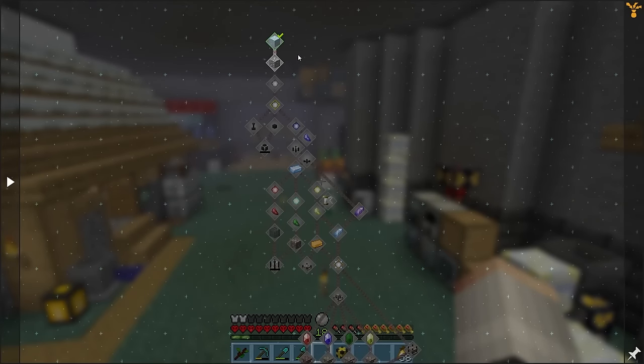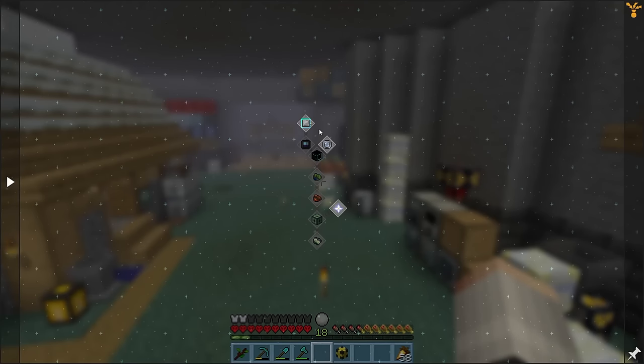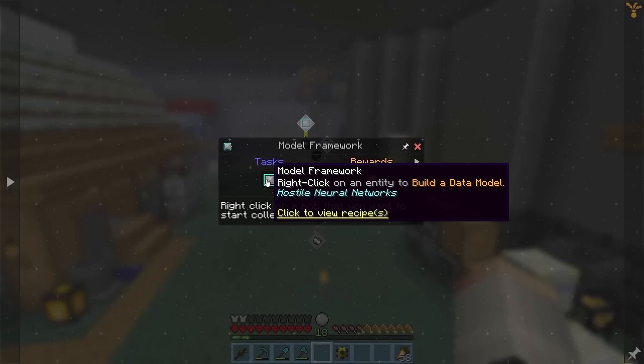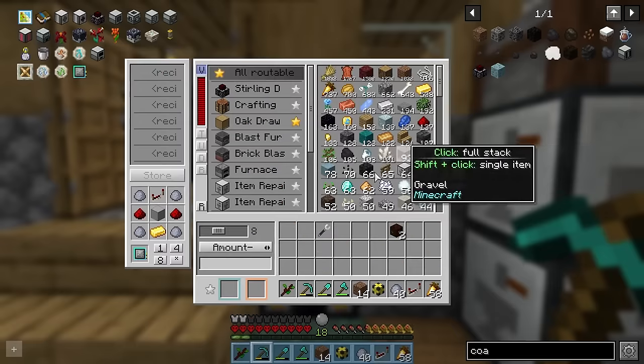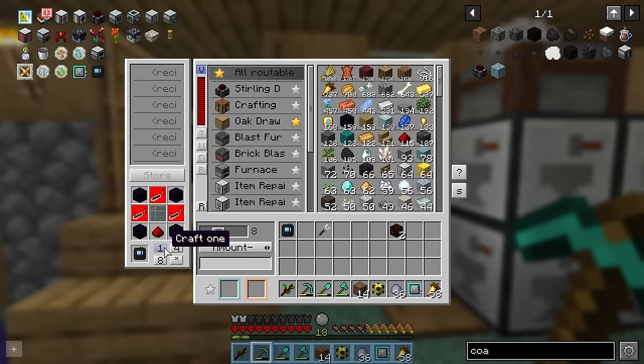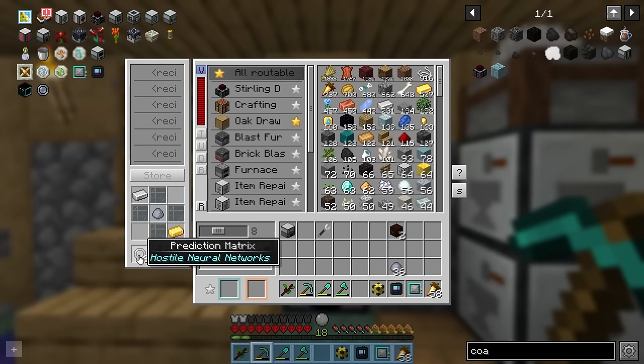For chapter 5, we need to do some elemental craft but getting ingredients like blaze powder will be very risky. Instead, there's no reason why we can't make a start on chapter 6 and use these HNN machines to generate mob drops from data models. So we'll start by making a model framework, a deep learner and a simulation chamber which we can plug into some power. Then finally, we'll need to make some prediction matrix and we're ready to begin.